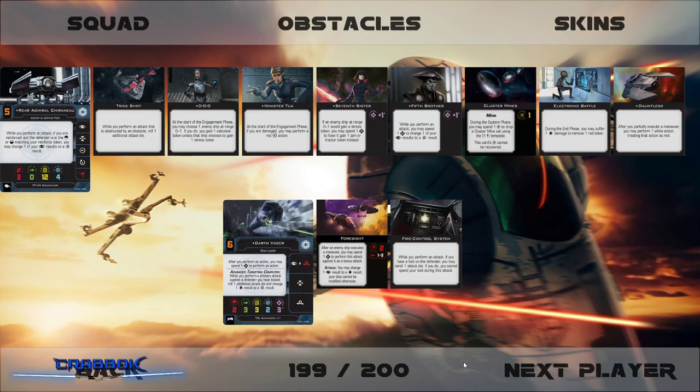Today I'm using Fly Casual and running a two-ship build. I wanted to take Darth Vader and put Rear Admiral Chirino with him. Chirino has a lot of stuff: Trick Shot, Triple Zero, Minister Tua, Seventh Sister, Fifth Brother — so he's going to have two force. He's also got Cluster Mines, Electronic Baffle, and the Dauntless Title. I probably put way too much on him, but I figured this would be fun.